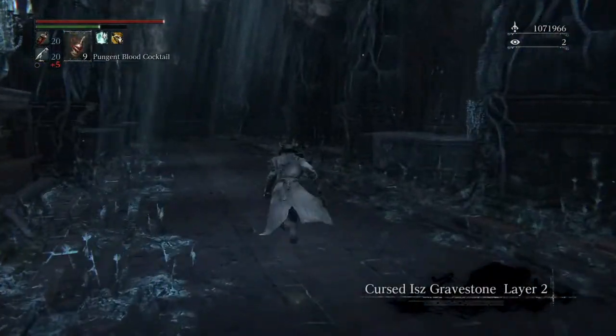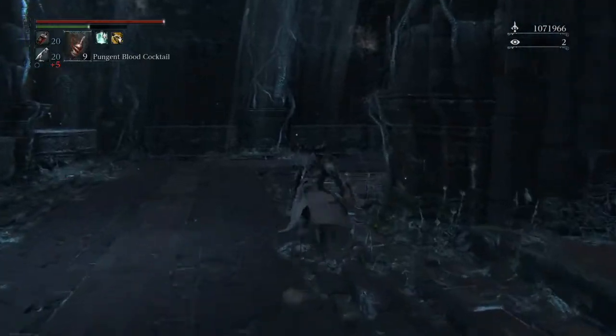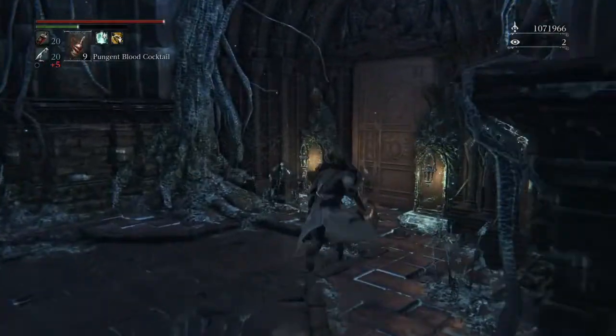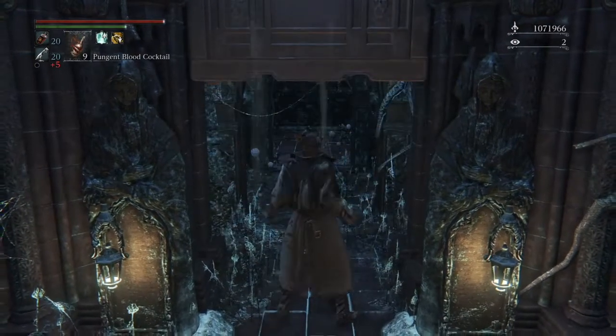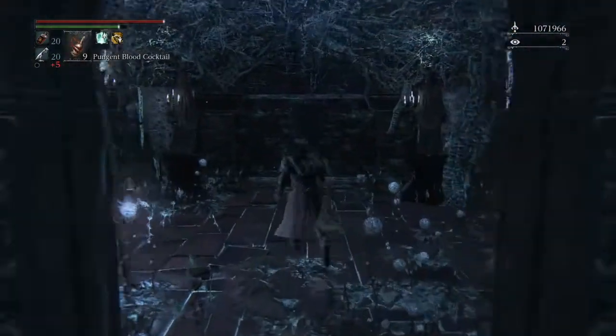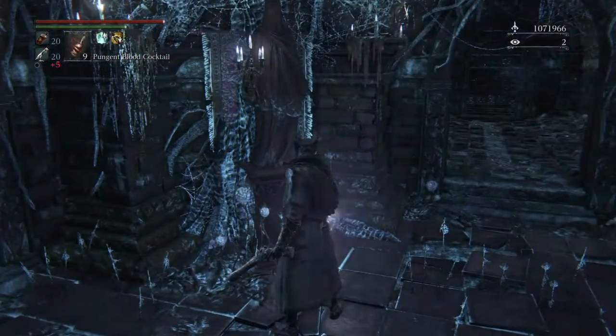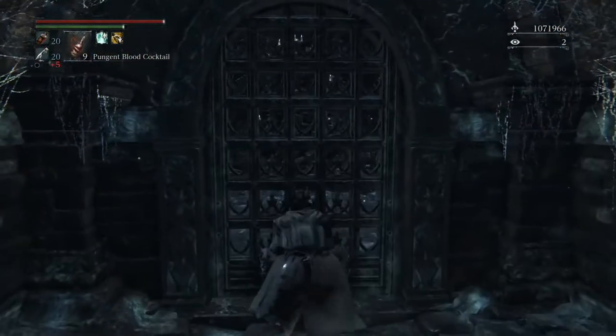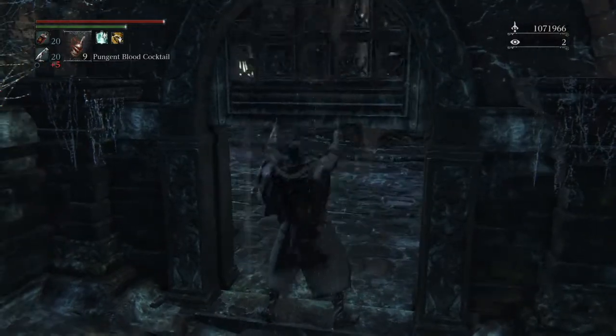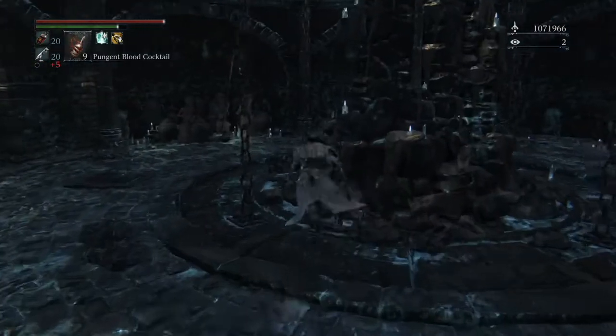The pig boss always drops radiant gems which decrease stamina consumption. To be frank, I don't really think it's worth it so I just get rid of those gems. In layer two I get a bit disoriented taking the elevator.